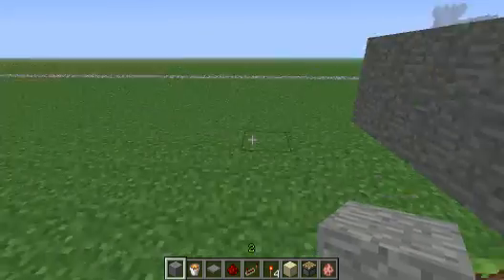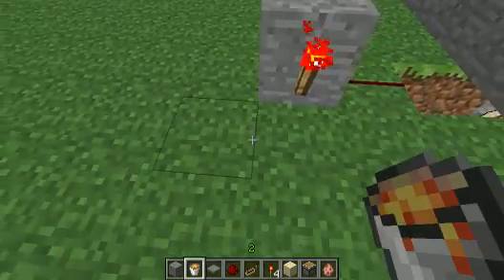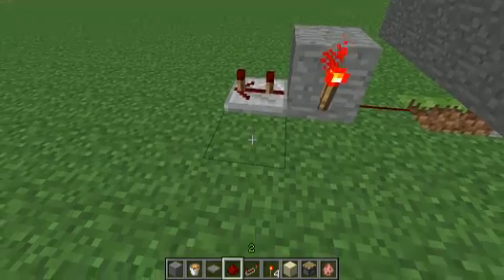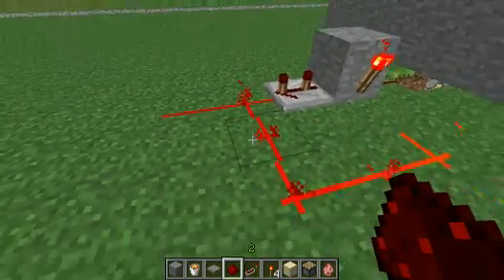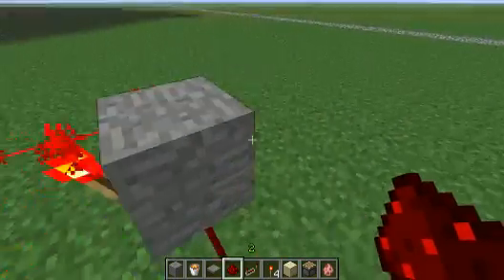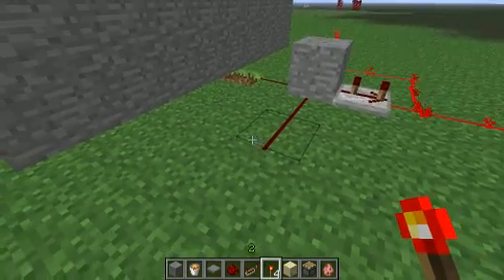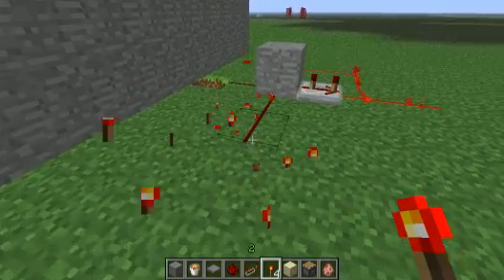So now we're going to connect it to the scoreboard. Just place a redstone torch on the side of it. Place a redstone repeater here, set it to two ticks. Now take the redstone, drag it out in front of there, and there is our output. What this does is basically, if we power this for a second, that output will only turn off for just a small second.